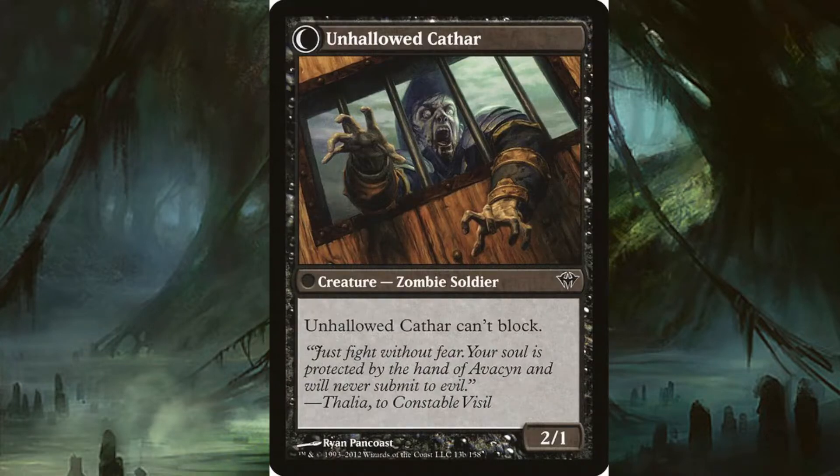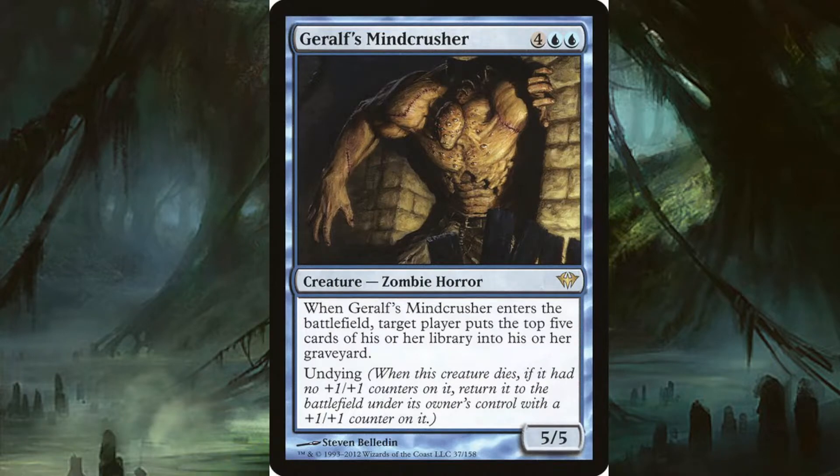Mindcrusher costs four and two blue. It's a zombie horror 5/5. Whenever it enters the battlefield, target player puts the top five cards of their library into their graveyard. It also has undying, so if it dies it comes back with a +1/+1 counter on it. If it already had a +1/+1 counter it just stays in the graveyard. It's pretty cool if you want to do a self-mill theme in a zombie deck.